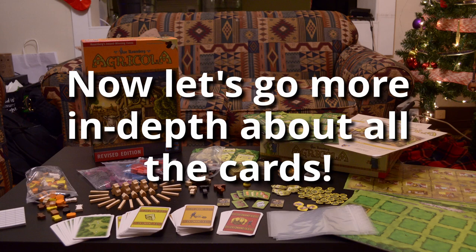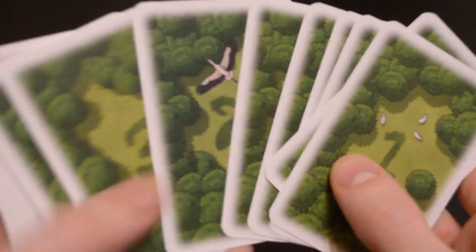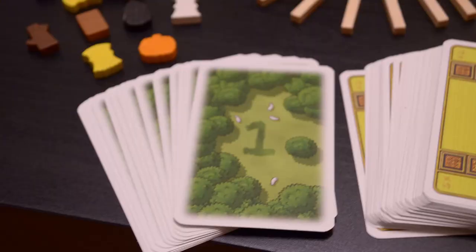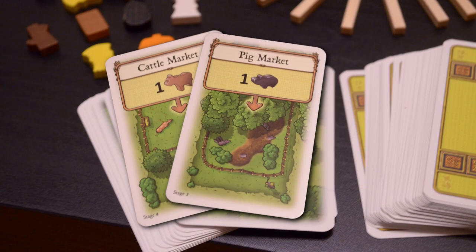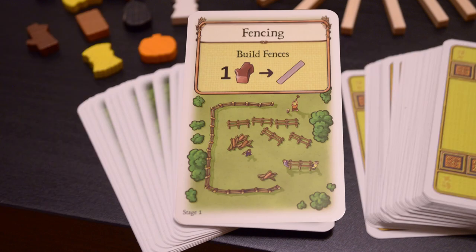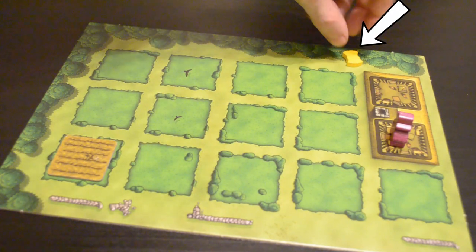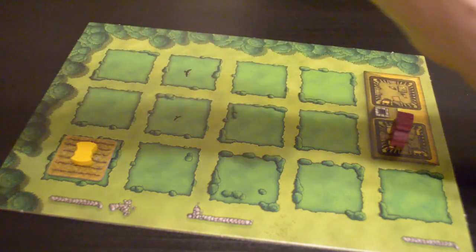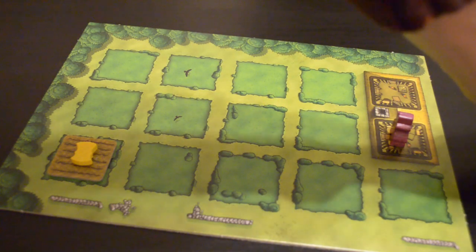For the rest of the video, the action cards will be explained in more detail along with the major improvement cards. Within the deck of action cards there are a number of accumulation spaces — these work the same way as the ones printed on the board — including the sheep market, the western and eastern quarries, the pig market, and the cattle market. The fencing action allows you to build as many fences as you'd like at a cost of one wood each.